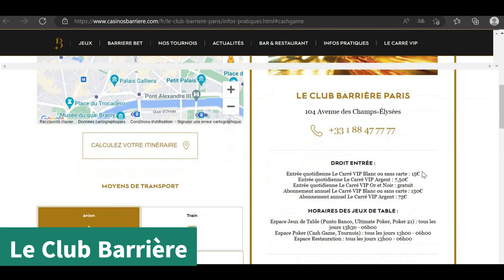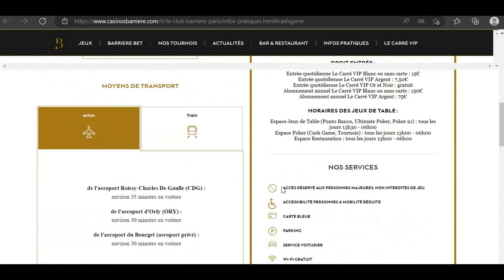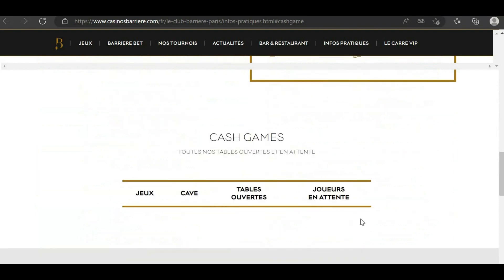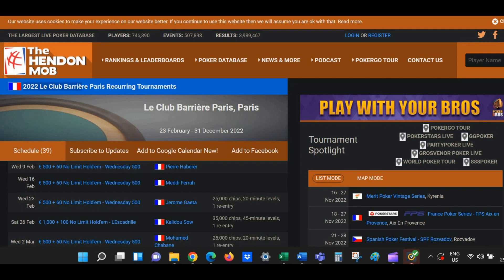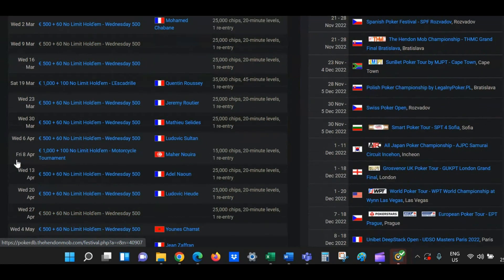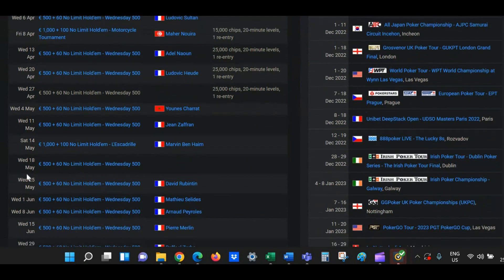Another casino I wasn't able to visit is Club Barrière. This casino also has a 15 euro entry fee. From the website you can see the number of tables currently running. One thing unique about this casino is that it has a recurring tournament which occurs every Wednesday and costs about 500 euros.